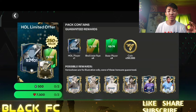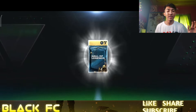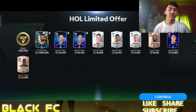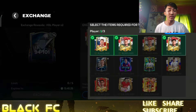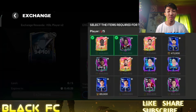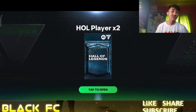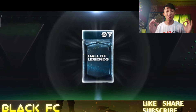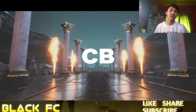Next up, a 7.5k gems tradable pack — just hoping for a workout here. Come on, give me a workout. Unfortunately it wasn't there. Let's move on to the exchanges. Here's the 94 to 101 exchange — I'll give my unused YouTube players. Adding more players and some 85-plus fodders. Let's unlock and hopefully see that Brazil flag.